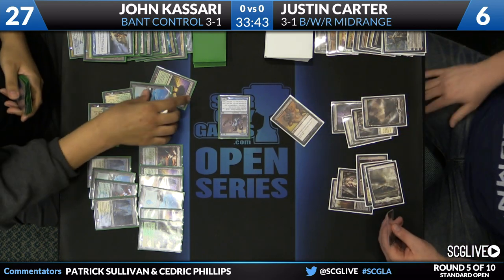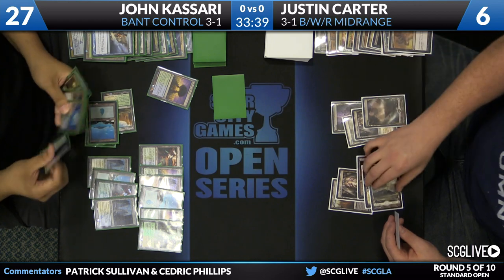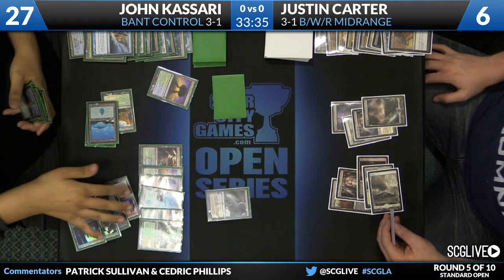There's a Hero's Downfall — that will get Plasm Captured, or Kasari just blinks the Aetherling out. Doesn't have to kill him this turn, can do it next turn. Kasari is happy to run it back. There's a Jace — it'll tick up.